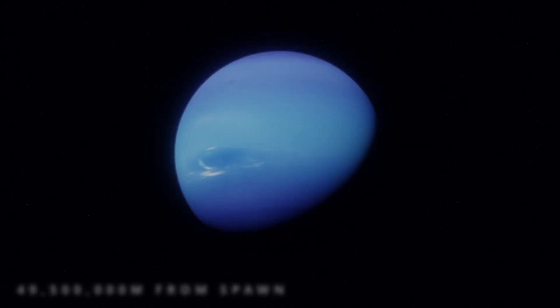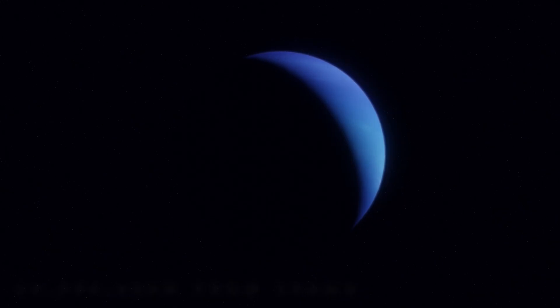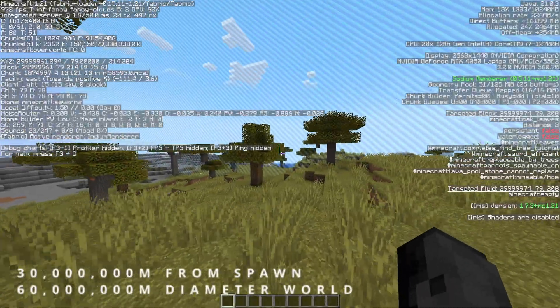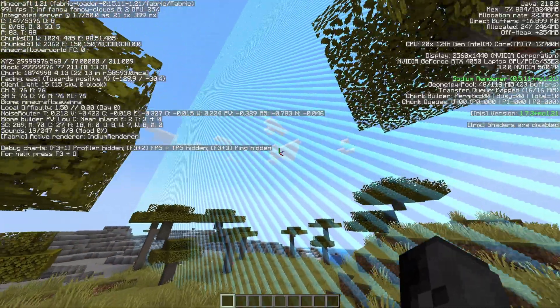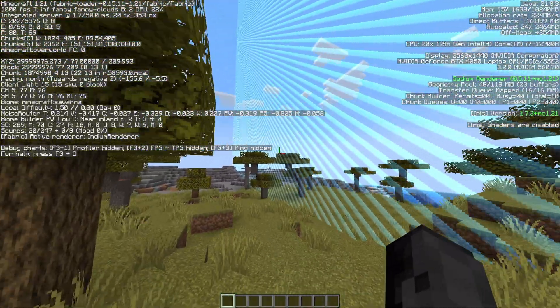All the way up to 49,500,000 blocks from spawn, you will have crossed the entire diameter of Neptune, the smallest gas giant of our solar system, and with over 10 million blocks to spare before you even reach the vanilla Minecraft world border. At this point, you can't really go any further without using mods, however terrain itself can still generate past this point.